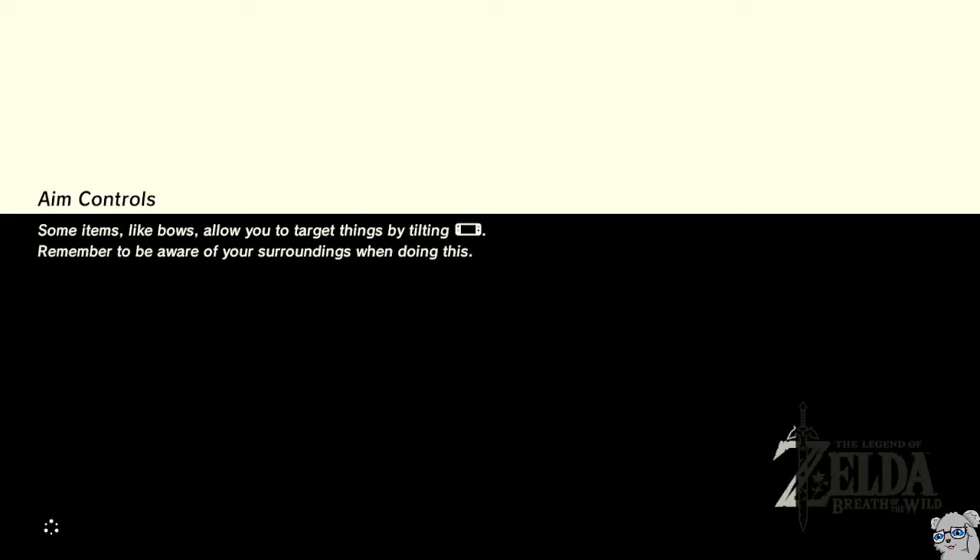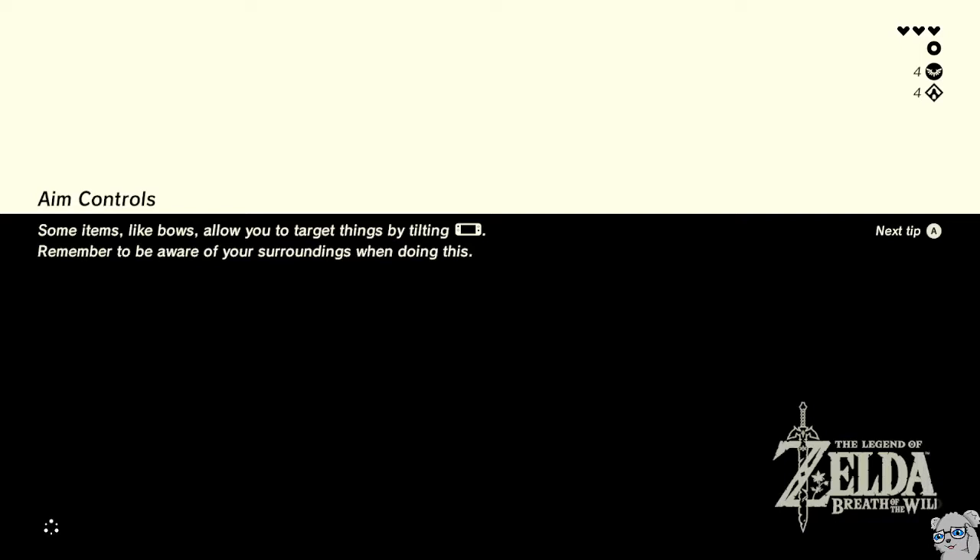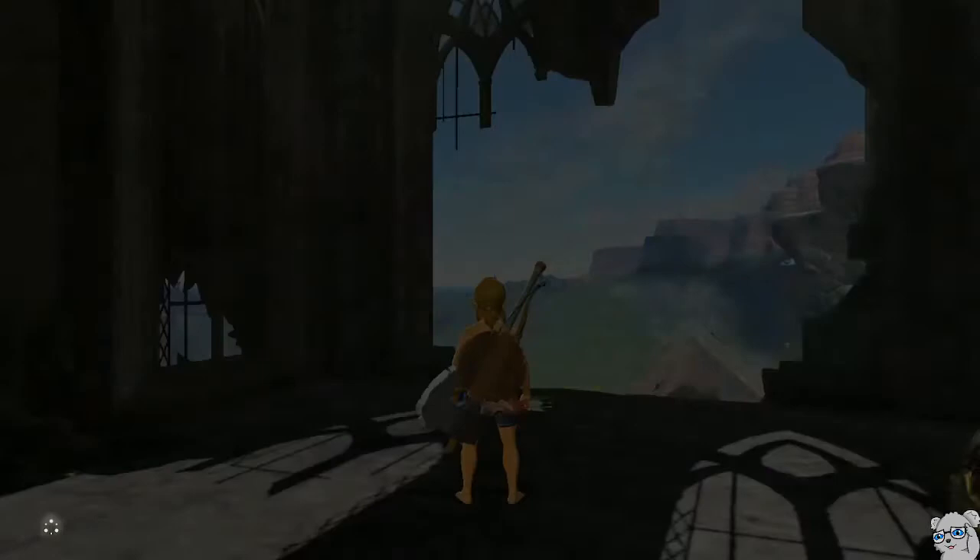This is going to be a walkthrough of the weapon modifier corruption part that I've been working on for all Kilton medals. I'm going to load up a save from right after getting the paraglider and then walk through the steps for getting the Omega Bow.